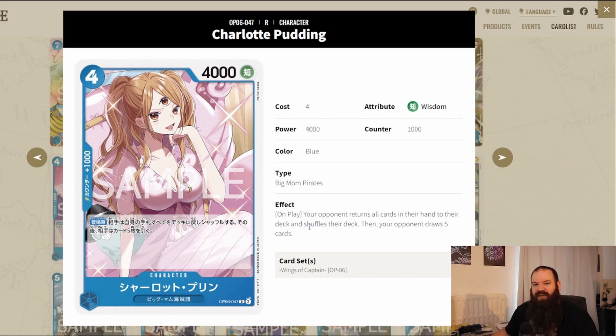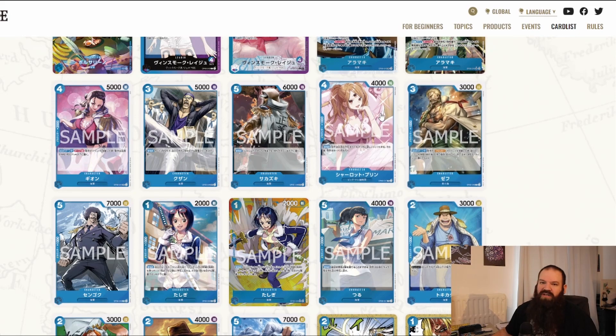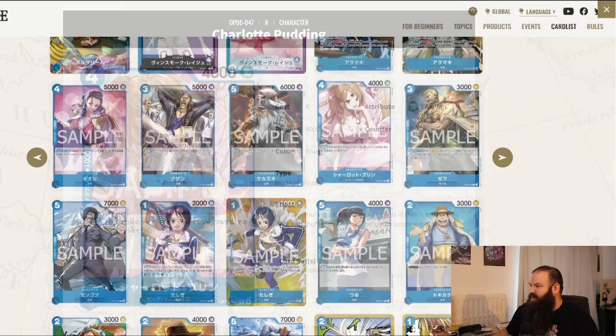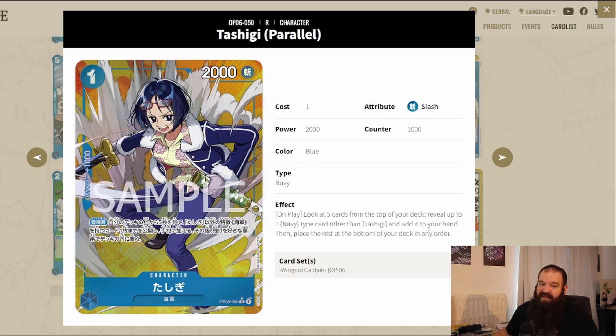Pudding's on-play effect is a double-edged sword: your opponent returns all cards in their hand to their deck, shuffles, then draws five cards. You might give your opponent more cards than they had, but you can completely change what they were about to do since they have to redraw. Tell me what you think about her in the comments. Tashigi is also very interesting — she's the navy searcher for blue, and since Sakazuki is a blue-black leader, you can now have two searchers for Sakazuki decks. That doesn't bode well for the game's balance.